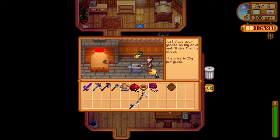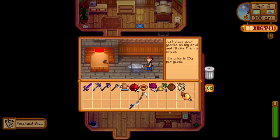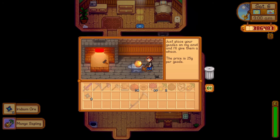One of the pieces can be found by cracking open golden coconuts. You can find golden coconuts by shaking trees on Ginger Island and eventually you will get quite a few of them — they have pretty great stuff inside like tree saplings and iridium ore. If you struggle to get this fossil, you can trade regular coconuts for golden coconuts at the island trader.